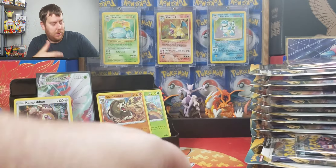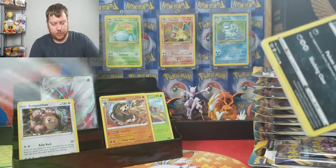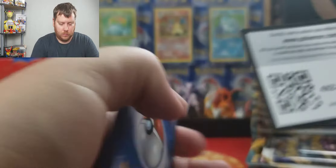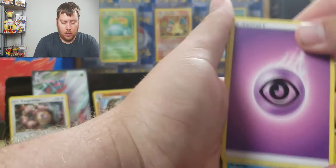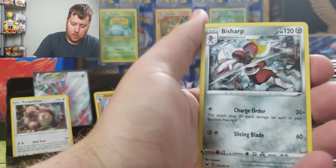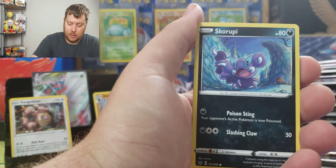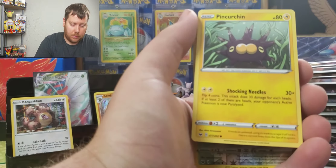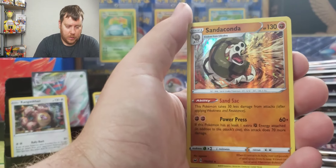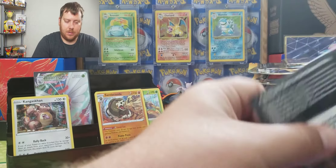Good thing a lot of that stuff is recyclable — open it up, toss it in the recycle bin. Another Sandaconda holo — I'll just put it right on top. Getting all these holo rares from Sword and Shield — hey, that's not that bad. I actually would prefer that than not getting them.